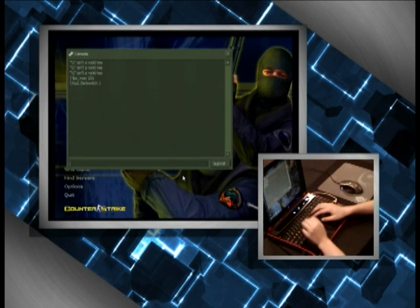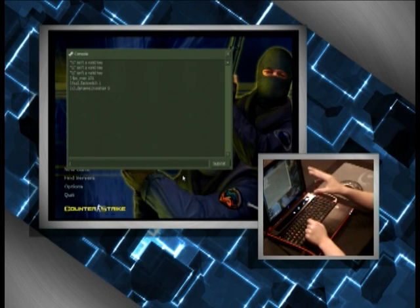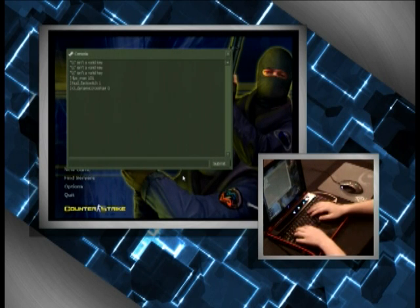Next, dynamic crosshair: 'cl_dynamiccrosshair' — type 'dyn' to pull up the command. It's at 1 right now; I set it to 0. When it's at 1 the crosshair expands while you're moving around. At 0 it stays together while you move. It's preference, but I prefer not having my crosshair bounce around when I'm aiming at people.